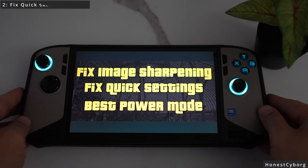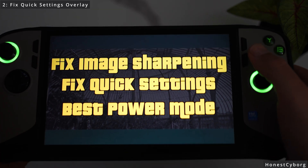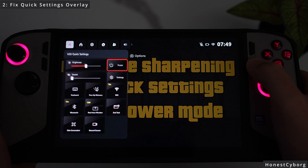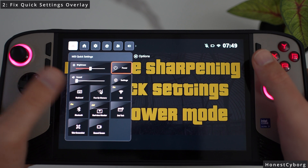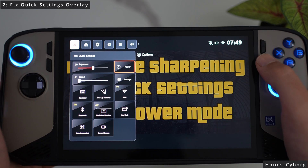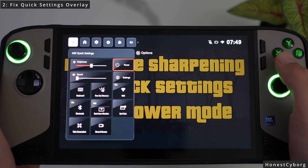The second thing I want to talk about is how to fix the quick settings overlay. If I press the button on the right, this should bring up the quick settings overlay, but sometimes it takes too long, is very unresponsive, or doesn't work at all in some games. I'll show you how to fix this to make sure it always works and is much more responsive.